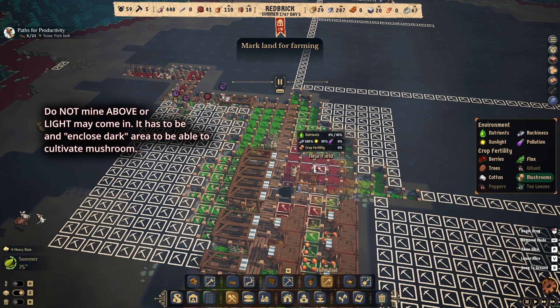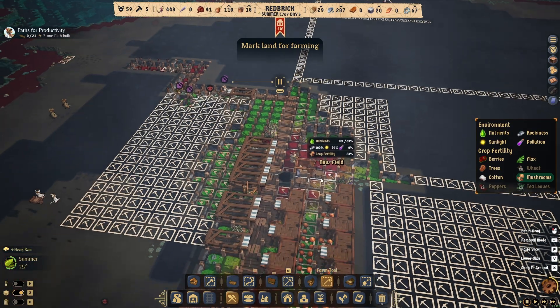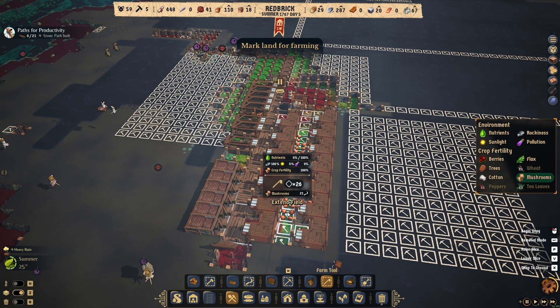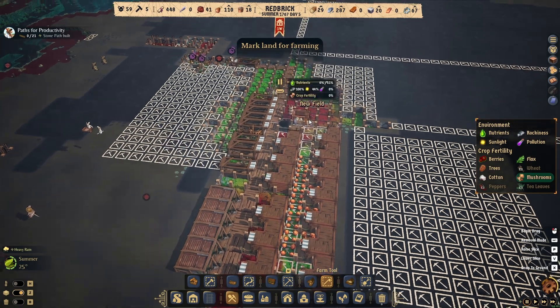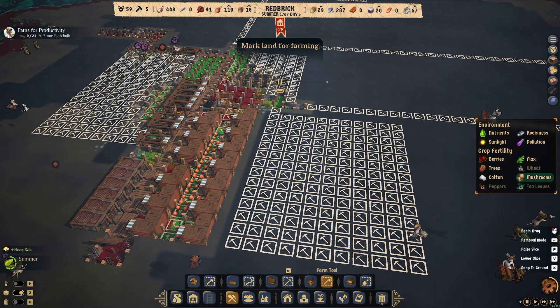Some areas show red because light is coming in. Press F and you can see holes where light enters. Near the entrance of the base it's red because of incoming light — nothing will grow there. But if you have something blocking the light, like housing here, those structures block light from the entrance and the area turns all green. Going further inside the tunnel is also fine.